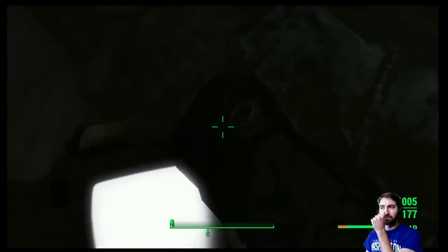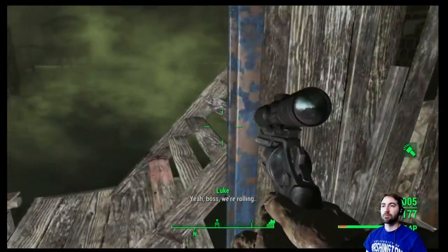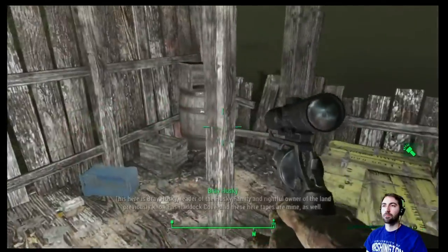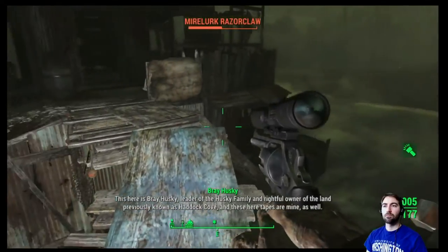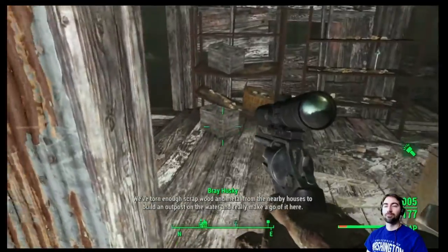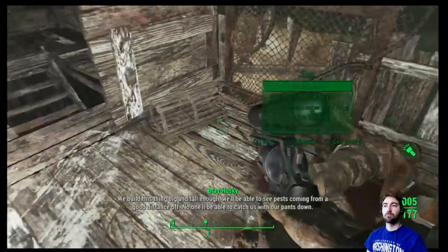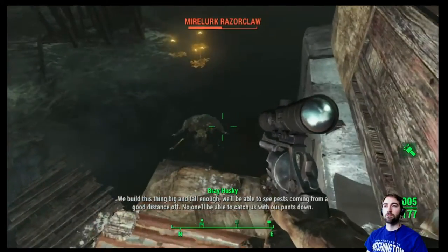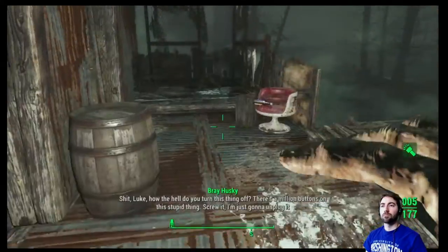There's a Husky family holotape here. 'Hello, is this thing on? Yeah boss, we're rolling.' 'Alright, good, now get back to work. I can take it from here. This here is Bray Husky, leader of the Husky family, rifle owner of the land previously known as Haddock Cove. We've torn enough scrap wood and metal from nearby houses to build an outpost on the water. We've built this big and tall enough — we'll be able to see threats coming from a good distance. No one will catch us with our pants down. — Gray Husky.' How the hell do you turn this thing off?